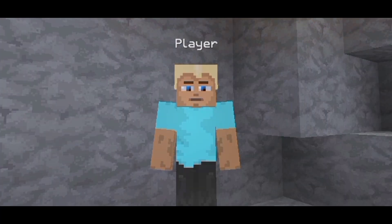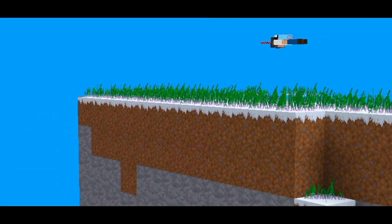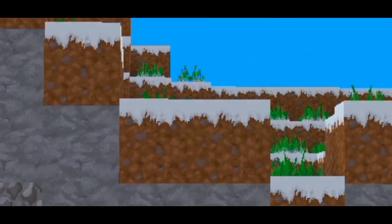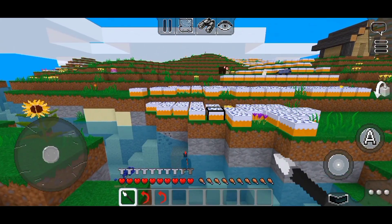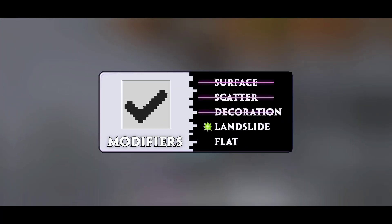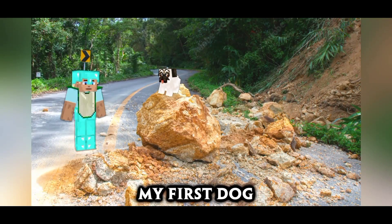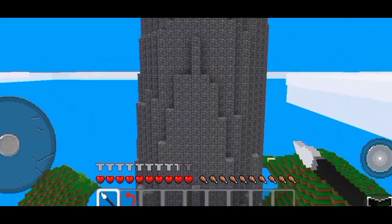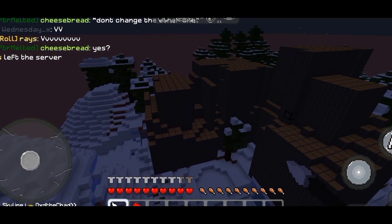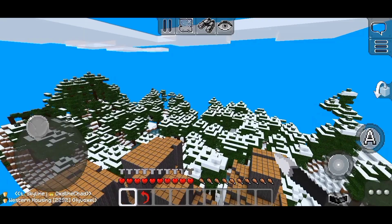Third on the list is Decoration — imagine Surface but it places blocks on top of others completely instead of replacing the surface blocks. Fourth on the list is Landslide. Do you know what a landslide looks like? Here's a couple of my selfies. Landslides in Terraform look like a mess, because landslides are a mess. In my opinion, this modifier sucks. Moving on.